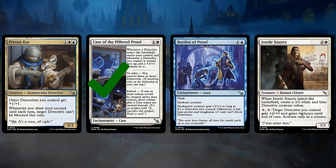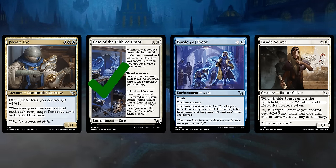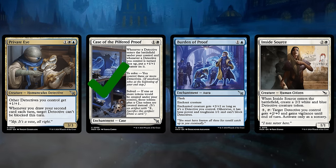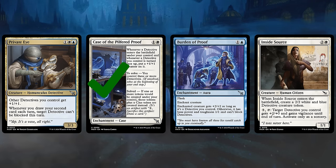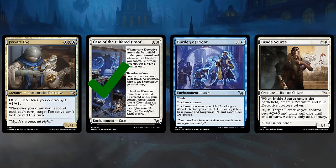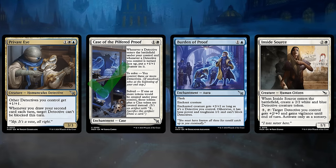Burden of Proof can be quite flexible — playable at instant speed thanks to Flash, enchanting our own creature and giving it +2/+2 as long as it's a Detective we control. But we can also enchant an opposing creature, turning it into a 1-1 as base power and toughness that cannot block Detectives. While Inside Source doesn't have the Detective type itself, it does generate a 2-2 White and Blue Detective creature token to enable many of our synergies, and the Source itself can also pump up our Detective creatures.